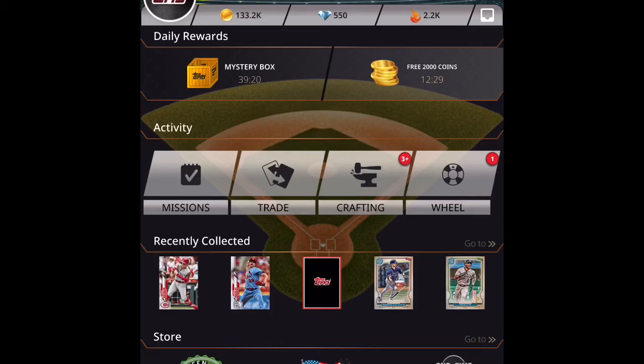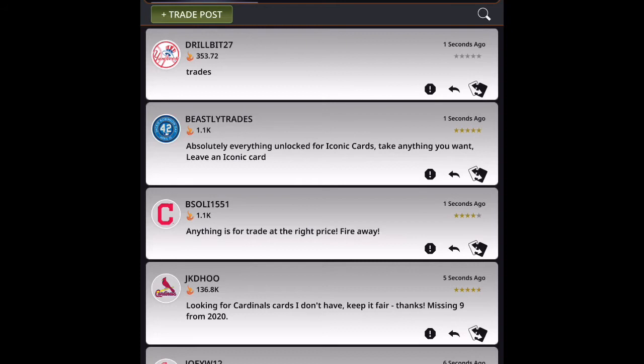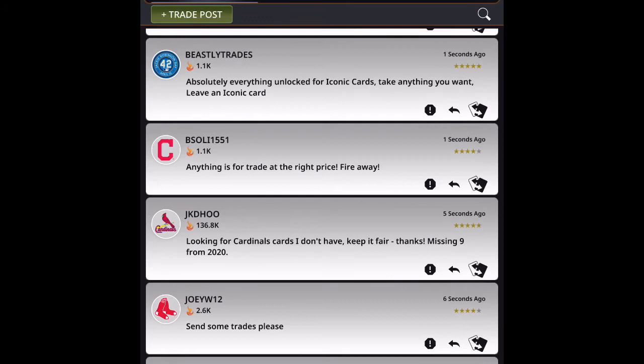Now I'm going to show you a second way to create a trade. I click on trade under activity. Across the top you can see trade is highlighted, to the right is trade list, and to the far left is feed. This is probably the best and easiest way to make a trade. You'll see different usernames — drillbit27 is just asking for trades, nothing specific, and beastly trades is looking for everything, has iconic cards unlocked.